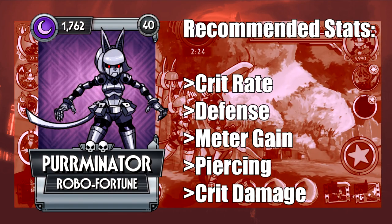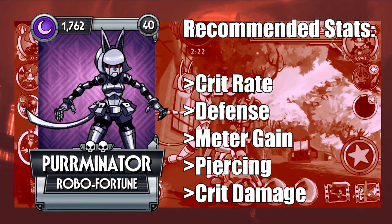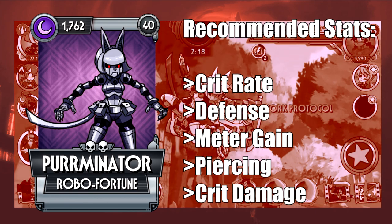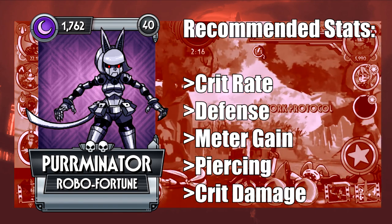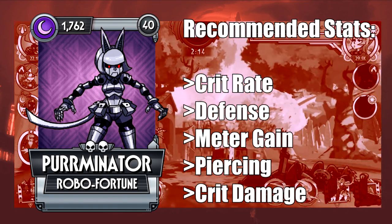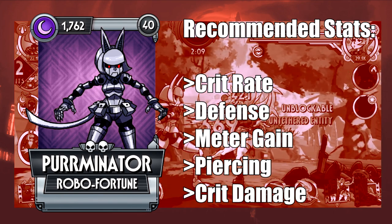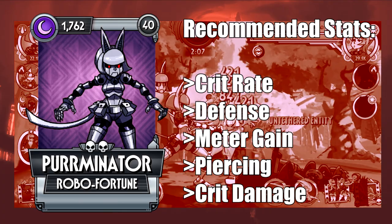Perminator is another attacker who doesn't need investment in attack, but unlike Bad Hair Day she still needs piercing. Her ability revolves around potentially infinite damage scaling via critical hits, therefore crit rate is a natural must. Additionally, defense and meter gain are recommended — the latter especially to spam many of Robo Fortune's several multi-hit blockbusters.